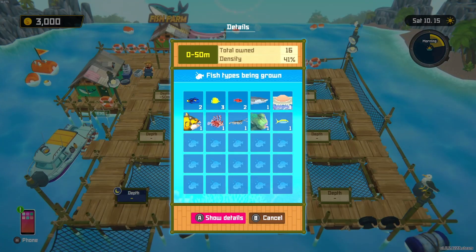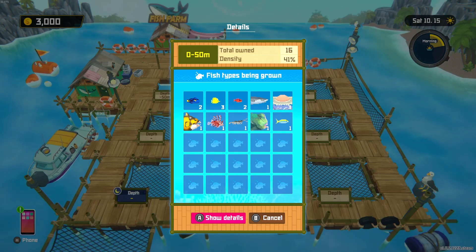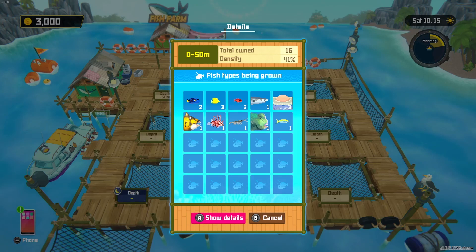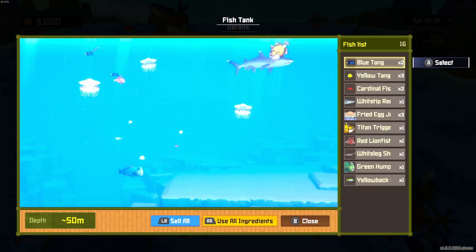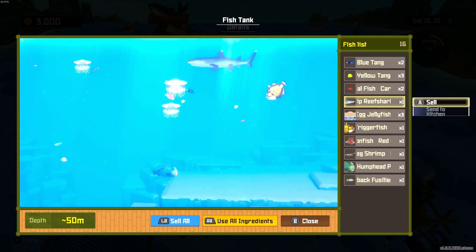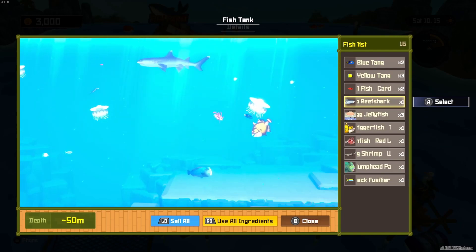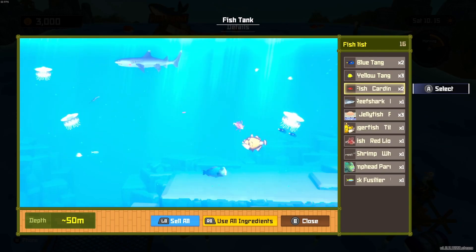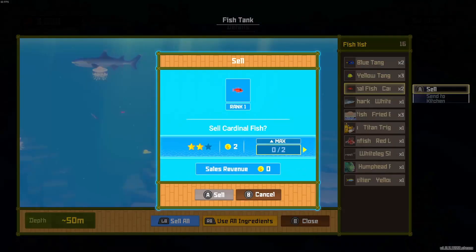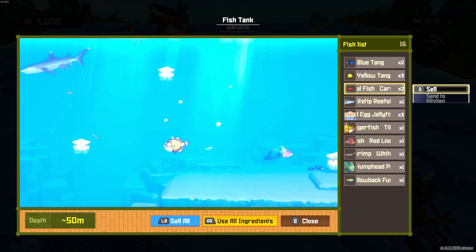Alright, let's look at this. Fish types being grown - I actually have one of the sharks. Three jellies. Getting egg jellies will be good here. And the shrimp. Looks like we have the yellowback too. I need to get more reef sharks. What is 'use all ingredients'? I can sell them all - I can just clean this out. I'm not gonna use cardinal fish. Let's send that to the kitchen. Or I can just sell those, or I can just let them populate. I don't think it's worth it because they can only take so many.